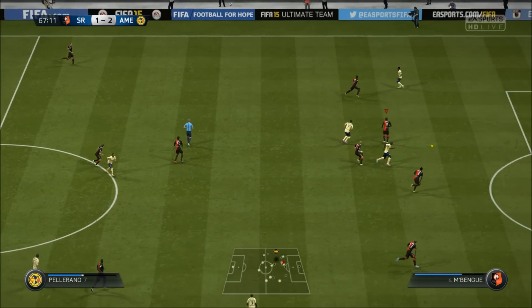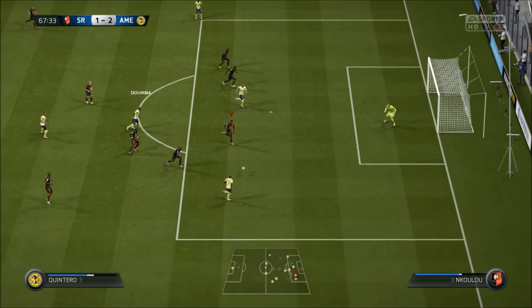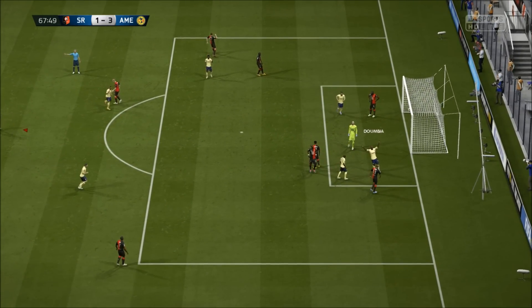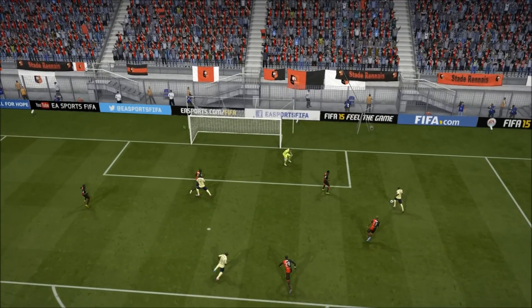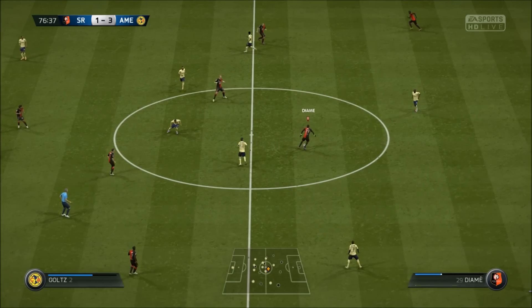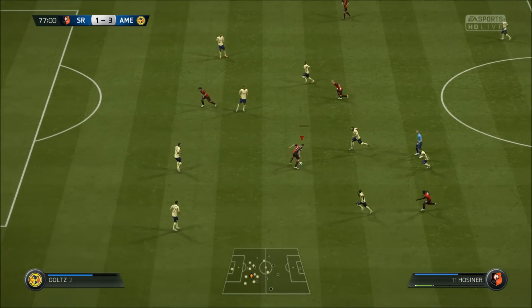But at 2-1, I still had to get a goal to equalize. Duombia passes it to Quintero — Enkulu handles the ball, but of course there are no handballs online. The ball falls straight to Duombia, a really unlucky sequence of events, and he has the easy task to just tap it home. So it's 3-1 and I was fearing the worst.